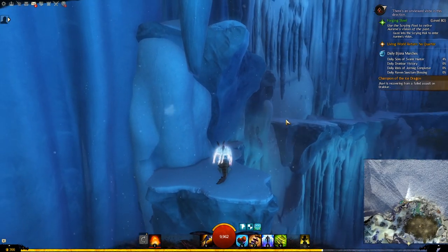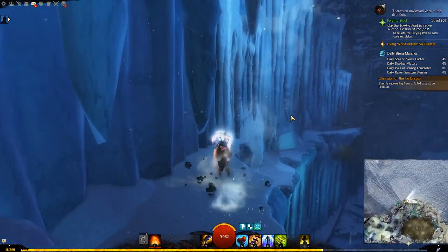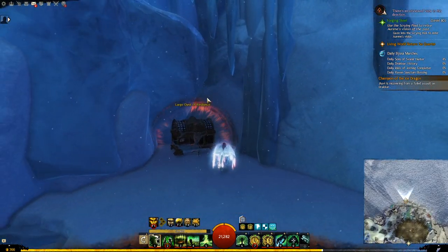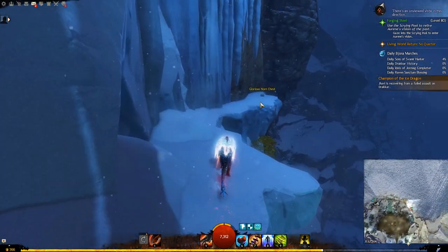You can either just take a Gryphon or Skyscale to glide here, or if you don't, just take the springer and then jump up again, and then we will go down to the chest. We can also walk a little bit further ahead and we are going to see another Norn chest we can get.